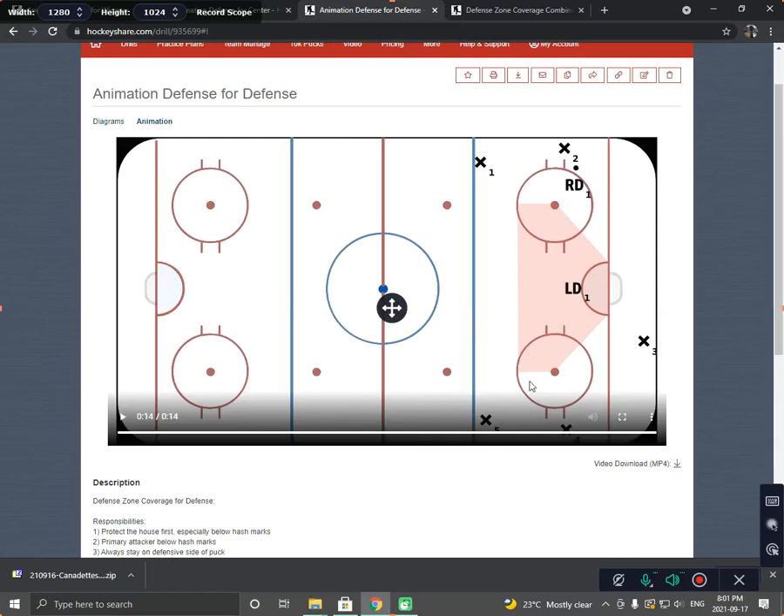Let's talk about the defense. The defense's most important job is to protect the front of the net, right in the house area, right below the hash mark — so this area right here. Their second most important job is to be the attacker on any puck below the hash mark, so hash marks or below.